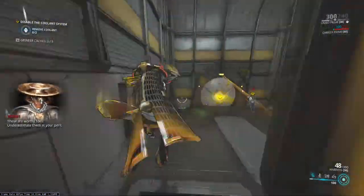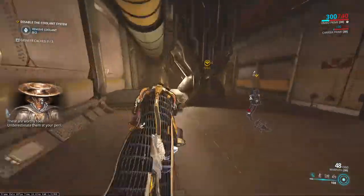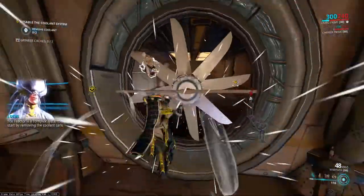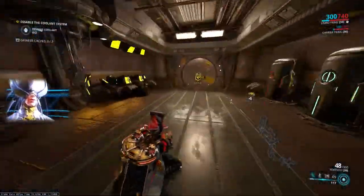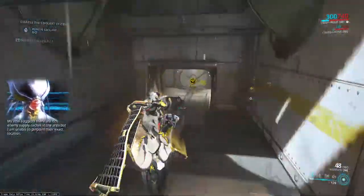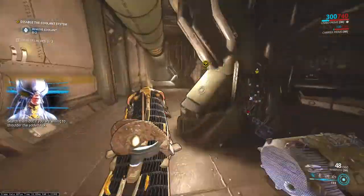These are worthy foes — underestimate them at your peril. The reactor is a complex system; start by removing the coolant cells. My intel suggests there are rich enemy supply caches in the area, but I am unable to pinpoint their exact location. Search them out if you are willing to shoulder the added risk.